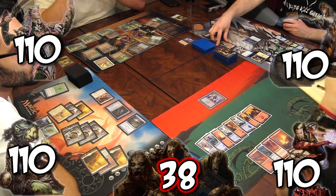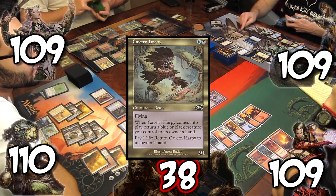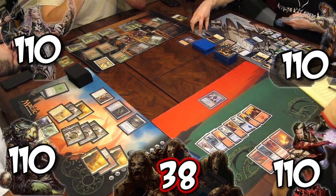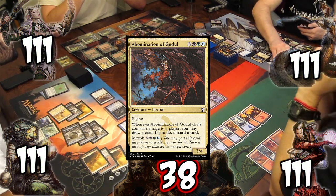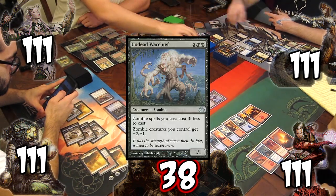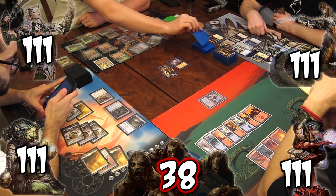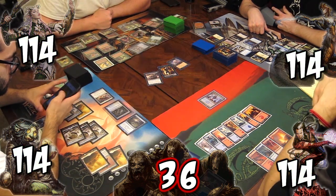Post combat, Rob returns Caverned Harpy to hand, pays a life, then recasts it, gaining the life back and returning Cadaver Imp to the battlefield, returning Yavimaya Elder to hand, then casts Abomination of Gudu. On the horde's turn, the team finally remembers to recast the horde's Undead Warchief that Josh Vapor Snagged earlier. The horde unleashes one token and then the first Fleshbag Marauder of the game. The team gains 3 life.